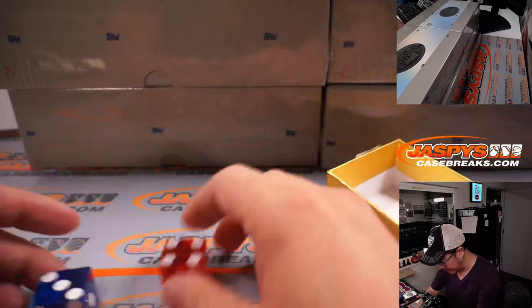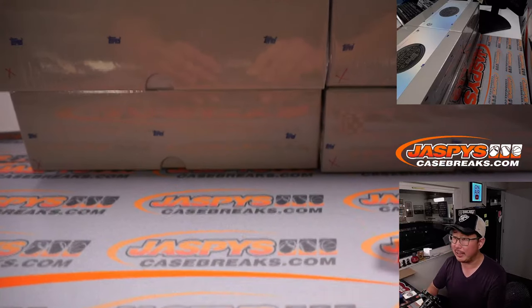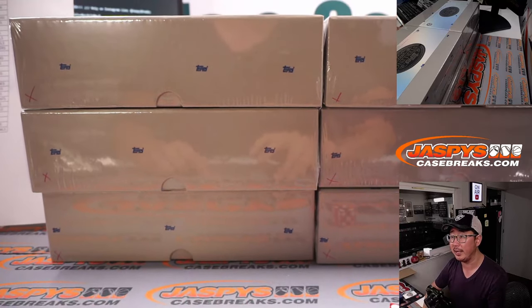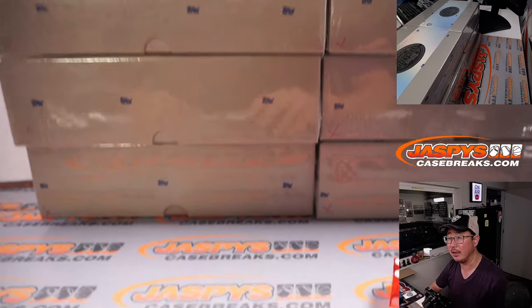Alright, let's select a die, let's select that one. We're going to go, just like we did last time, we're going to go by row. You can see that I made those X's on the corner so you know they're from the same case. So we'll go one, two, three, four, five, six on the dice roll.